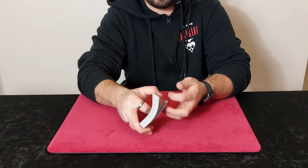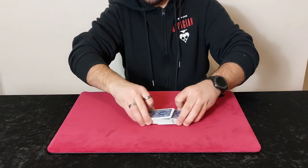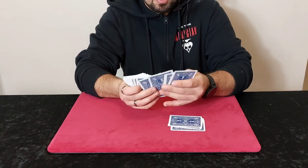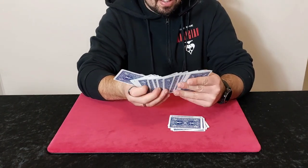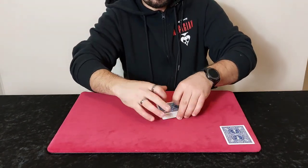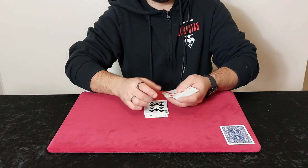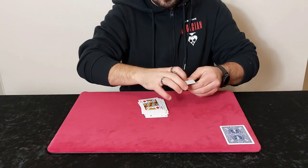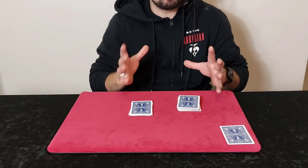It uses a pack of cards. The cards can be shuffled as much as they possibly like, and it is a real shuffle. What's going to happen is I'm going to make a prediction. I'm going to take out one prediction card from the pack — it's this one right here. I'll leave it to one side so everybody can see it. If you had your spectator here, you would deal the cards on the table and they would shout 'stop' anytime they like.